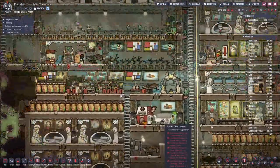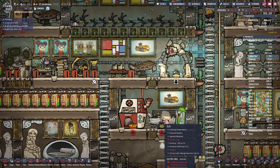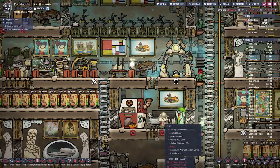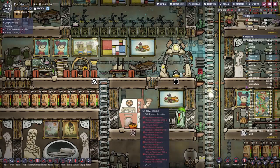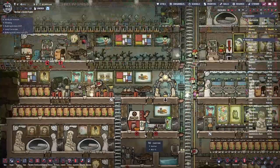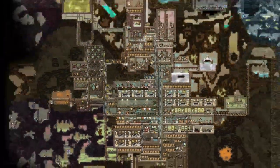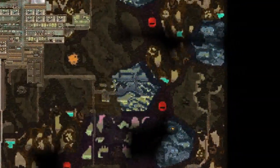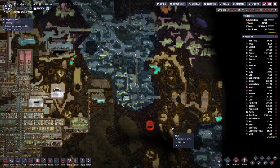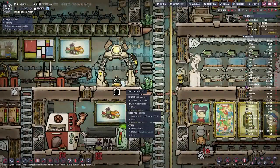Hello boys and girls, my name is Hotsasi and welcome back to Oxygen Not Included. In this series we are trying to farm all the farmable plants and we did almost everything. We only missed out on one and hit a bit of a snag, because what we're missing is the waterweed, and on this asteroid we don't have any biomes where it grows. Waterweed cannot be imported from another asteroid, so what I did is a bit of cheating and now we have one seed here.